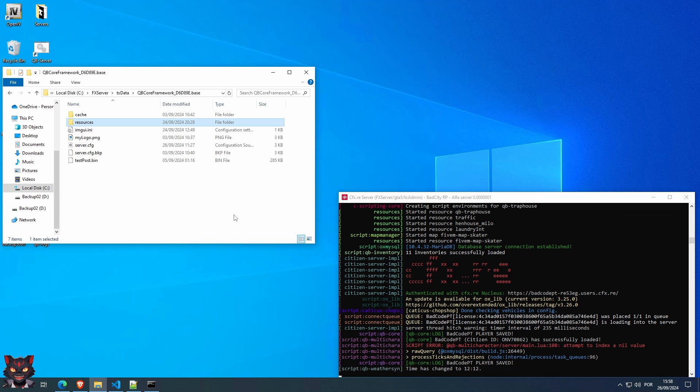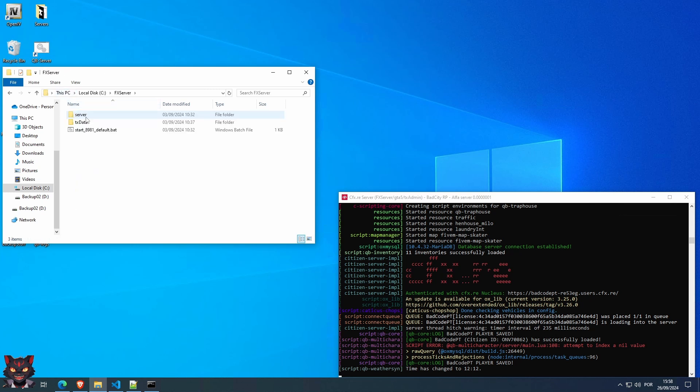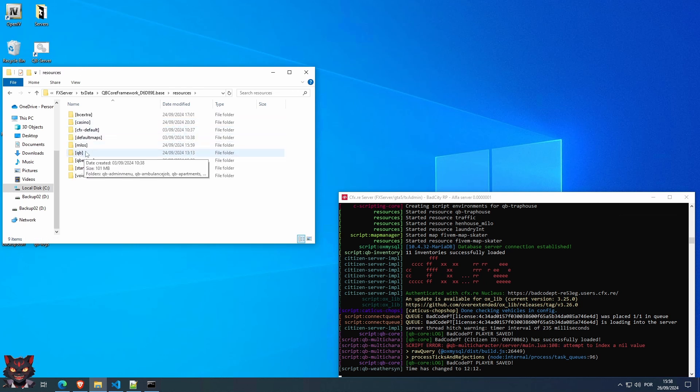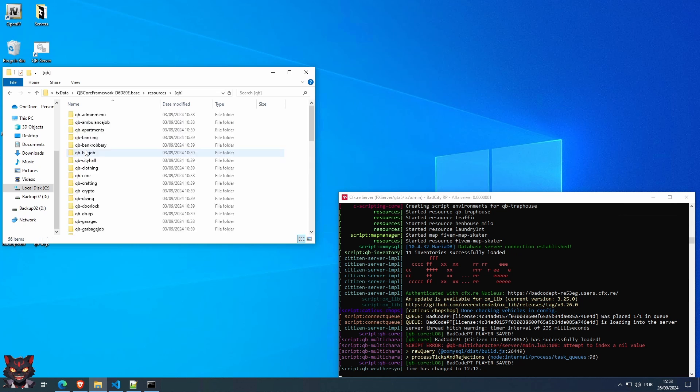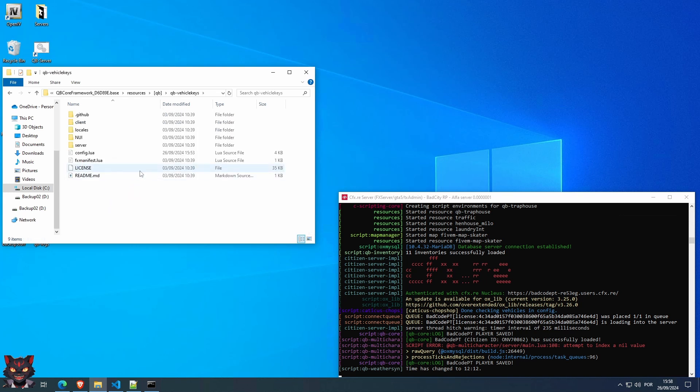Open up your VPS server or whatever. Go to your local disk, effects server, txData, the QB core framework, and inside resources. Search for QB in between brackets, enter that, and then search for vehicle keys — QB vehicle keys. Here it is, enter that.